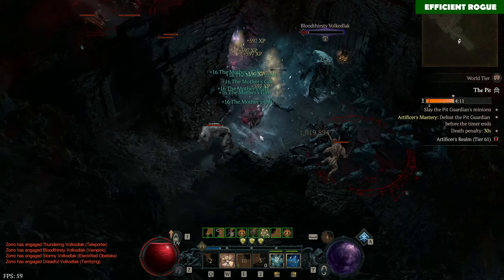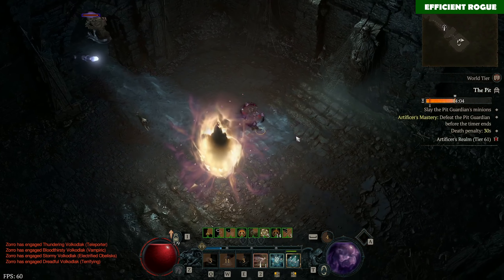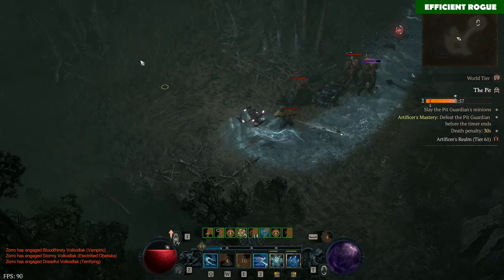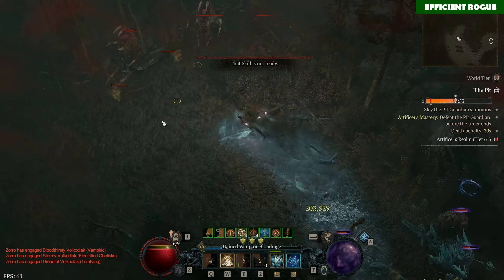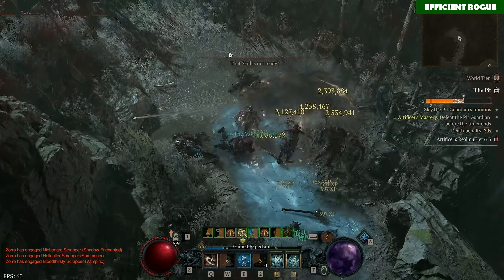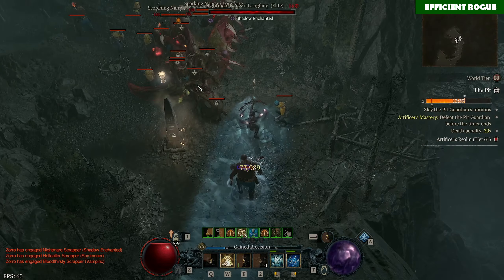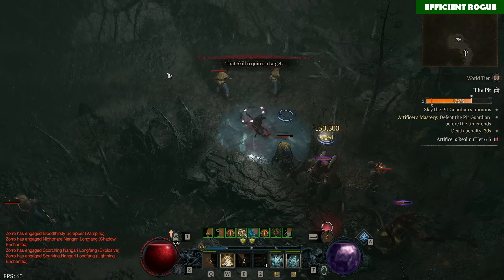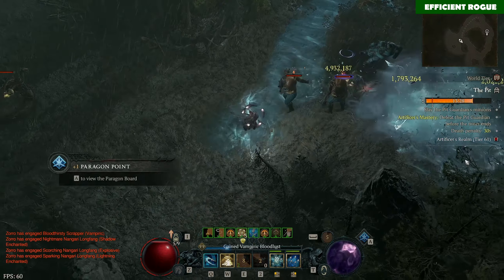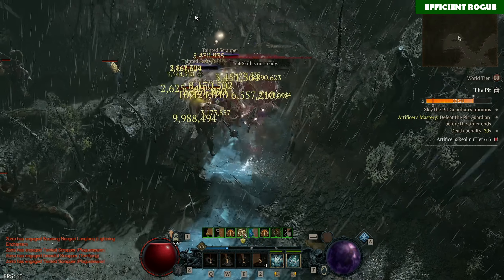You can see me clearing a pit tier 61 here, and actually you can even clear pit 100 at this point with similar gear. The problem is bosses are currently bugged — they have way more HP than they should and deal more damage than they should. So we have to wait for a fix. That's the biggest reason I can't farm tier 100 with my current gear. I also haven't found dark shroud chest plates so I'm not as tanky as I could be. But the entire pit up to the boss is no problem at all — you can speed farm tier 100 in 2 to 3 minutes with rapid fire rogue without needing too much gear.